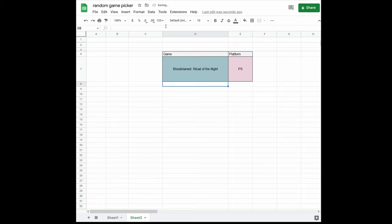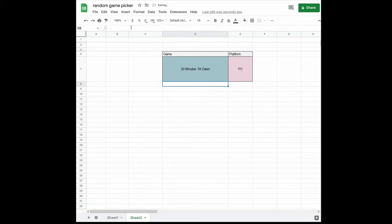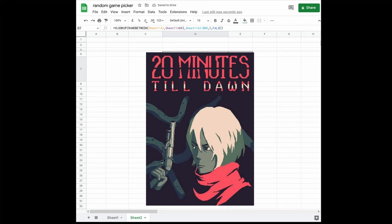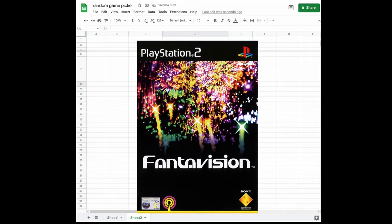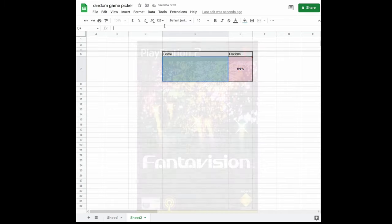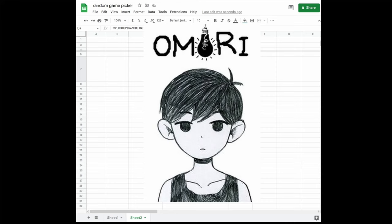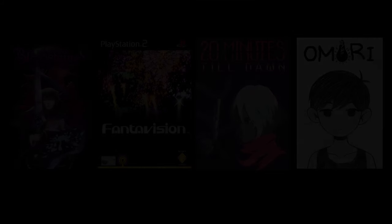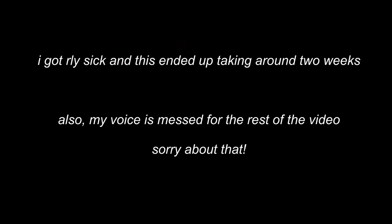For the first game I got Bloodstained: Ritual of the Night. I think this game is a metroidvania and it had a buggy launch or something, but other than that I don't know much about it. The second game is 20 Minutes Till Dawn — I'm not familiar with it, Steam just recommended it to me and I bought it because I like the pixel art style. The third game is Fantavision — I'm pretty sure this is like an old rhythm game or something on PS2. And the final game is Omori. I don't know what this game is about, but this is one of those games that I bought just because I thought the art style looked cool. So now I'll play all of the games and come back to you with my takes, which should take about a week.